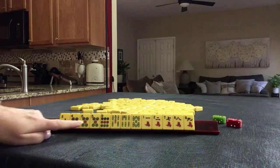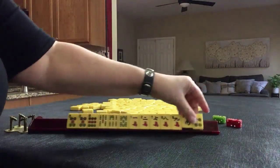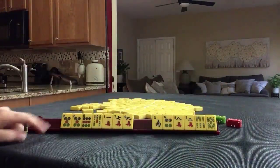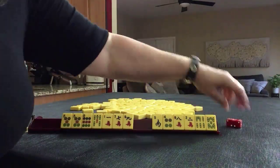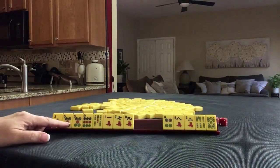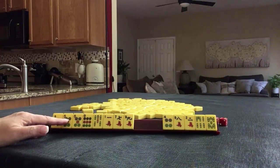If this were my hand, I would focus on odds — Big 1, 5, 7, 9 or Little 1, 5, 7, 9. We're in West seat, but it is South round. This might come in handy if we play Big 1, 5, 7, 9. These two hands are on page 23, numbers 49 and 50.